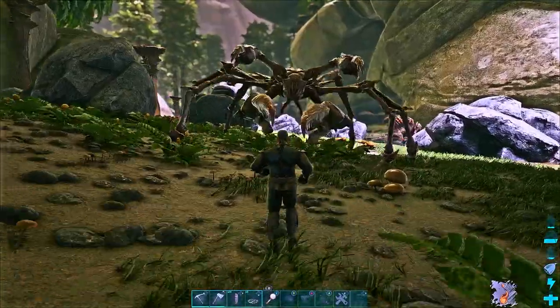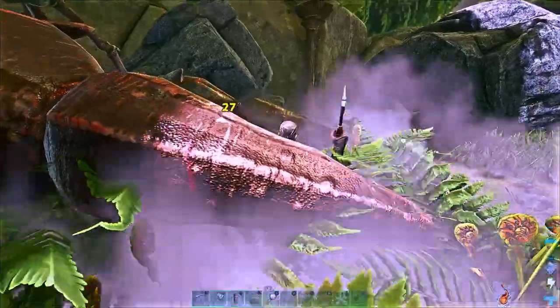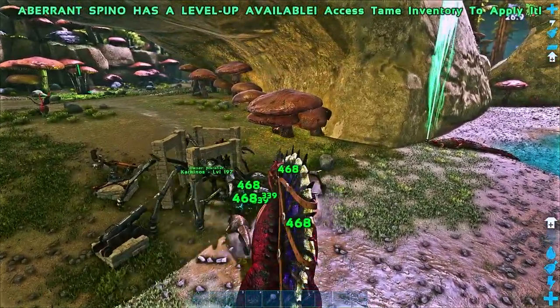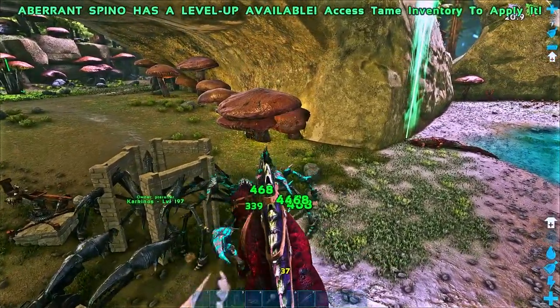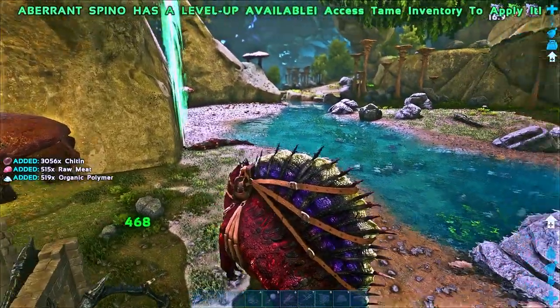If you ever have to engage in combat with a wild Carcanos, be careful — if they get a chance to grab you, they've pretty much guaranteed your death. Only take them on if you've got a decently powerful dino like a Spino or another Carcanos, because they might try to grab you off your mount. That said, it is a good idea to kill Carcanos when you encounter them, simply because they drop a ton of organic polymer, making your need to craft polymer next to nothing.